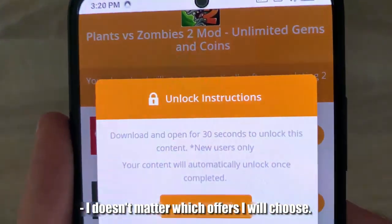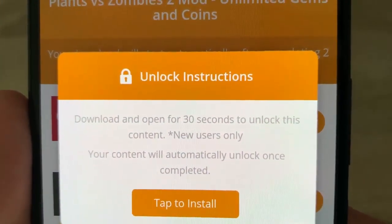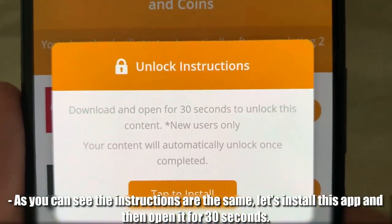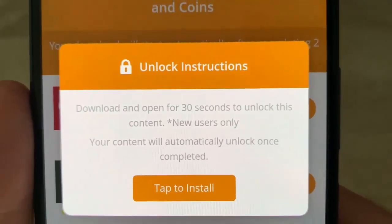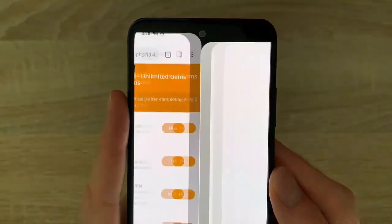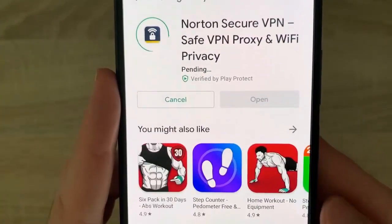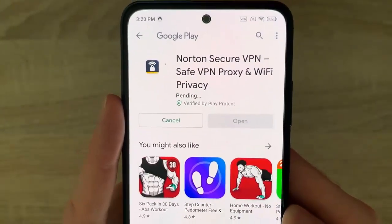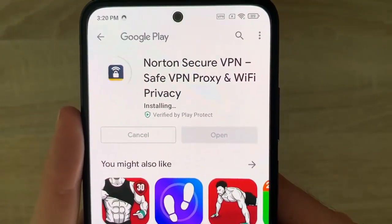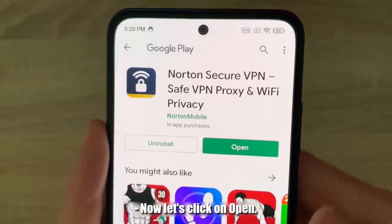It doesn't matter which offer I will choose, but it is very important to read the instructions. As you can see the instructions are the same. Let's install this app and then open it for 30 seconds. Once again I will speed up this part of the video. Now let's click on Open.